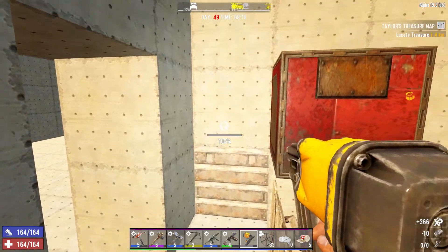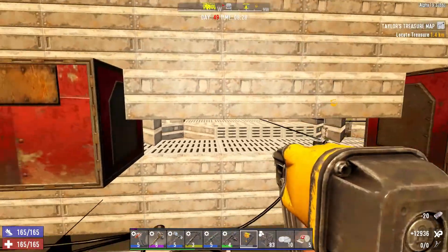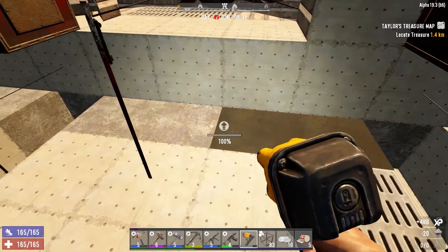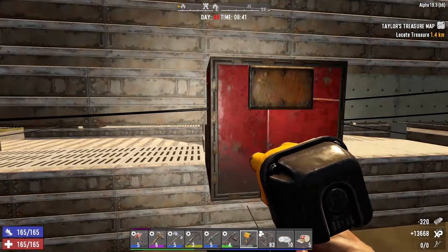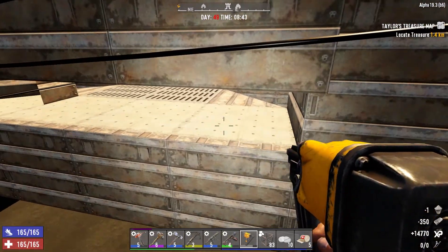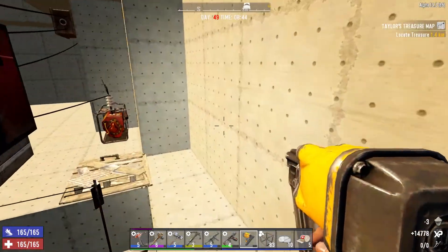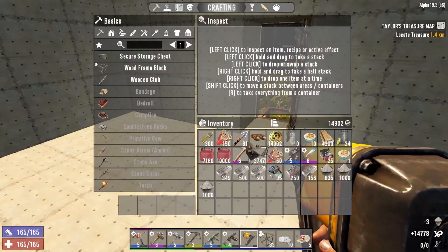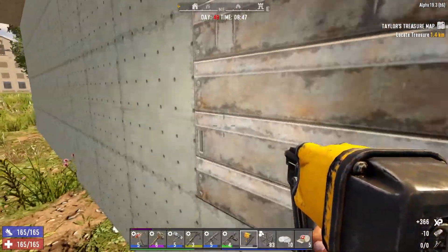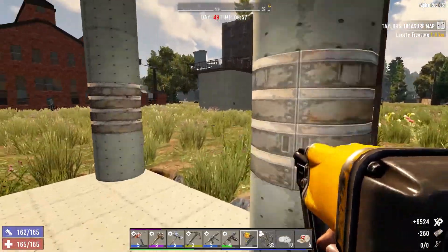I'll grab this nail gun and grab a couple of stacks of concrete - I am going to get a lot of this base upgraded to steel. Let's reinforce this wall. This is the important part where they're going to break through. What I'm hoping is that if a demo kind of blows up here, this is going to stay protected. So that's pretty nice. I'd also like to get a steel stripe along the base.